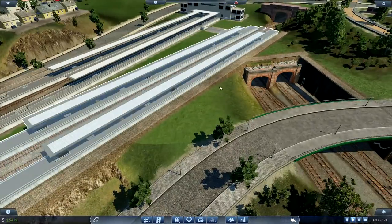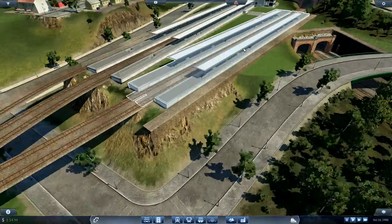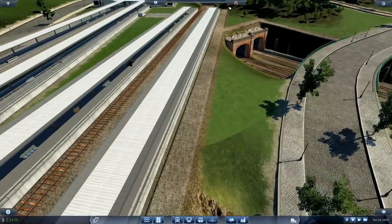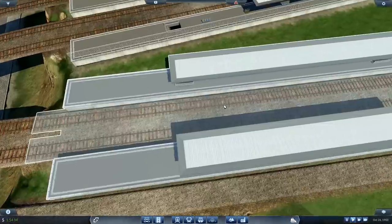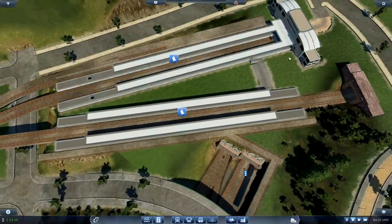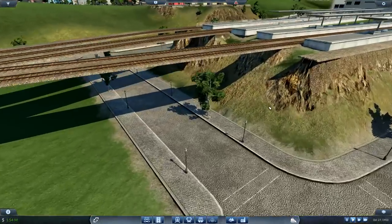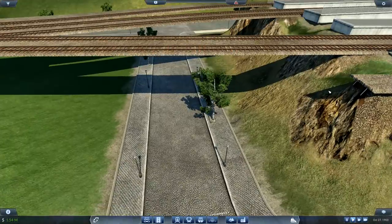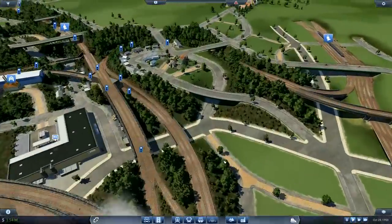We're going to do something similar to that, and we'll probably have a raised section here of maybe concrete to give an effect that the station is like sat on a concrete pillar. We can use possibly the painter tool to fill in the rest - I'm not sure yet. Same's going to apply across here.